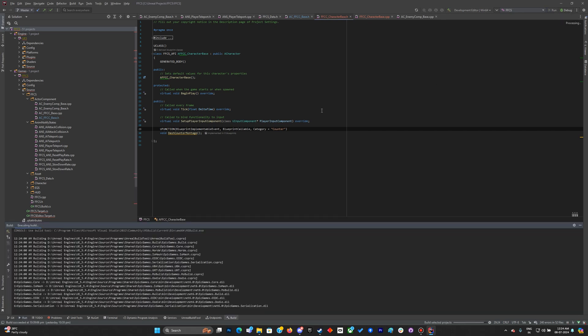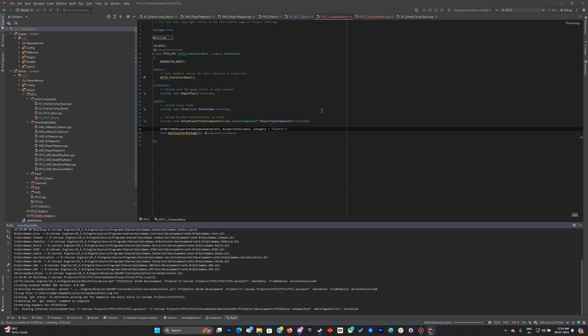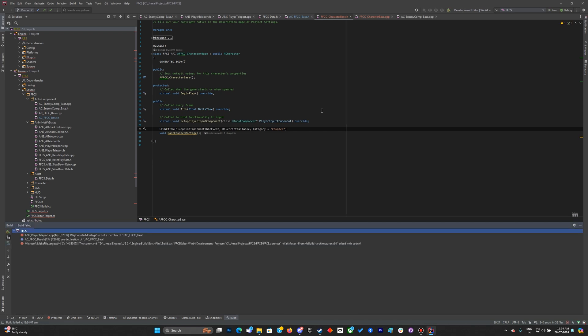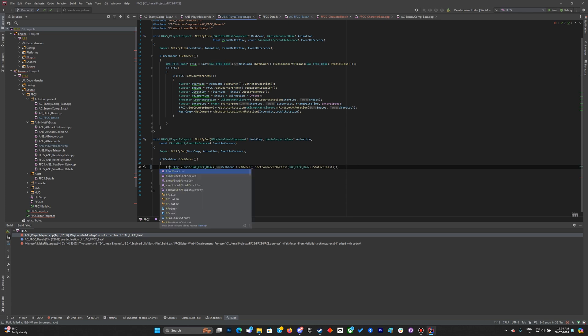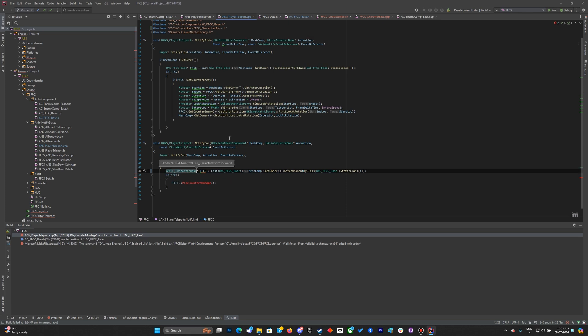Regarding why I'm not doing the C++ interfaces right now — I want to do interfaces in C++, not Blueprints, because there aren't many YouTube tutorials covering C++ interfaces specifically. Now updating the ANS Player Teleport class to use FFCC_Character and compiling.